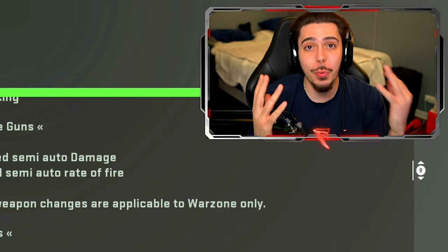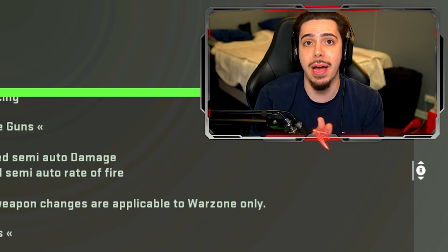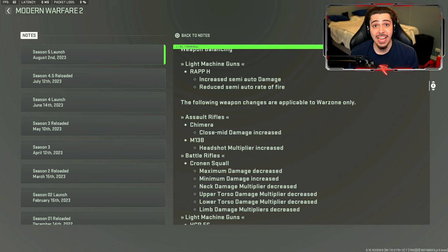What is going on guys? In today's video, we are going to be taking a look at the Chimera in Season 5 of Modern Warfare 2. The reason being is because they actually buffed it. It reads that the Chimera received a close to mid damage increase, which is exactly where the Chimera excels in those close to mid range gunfights.